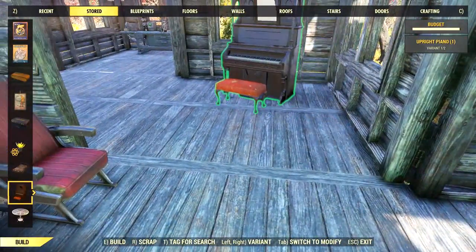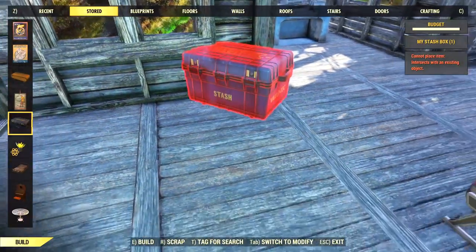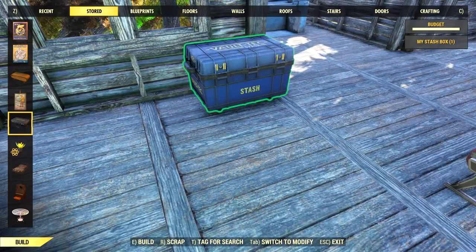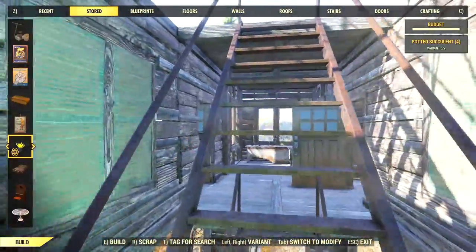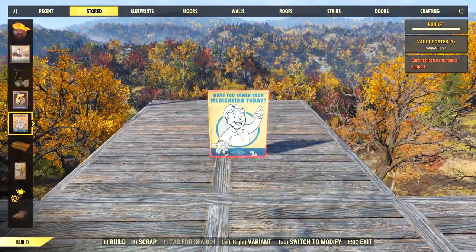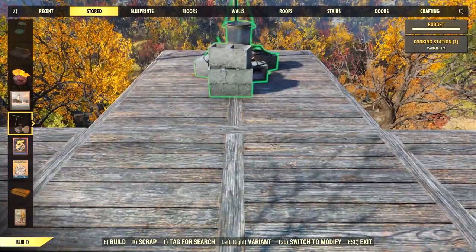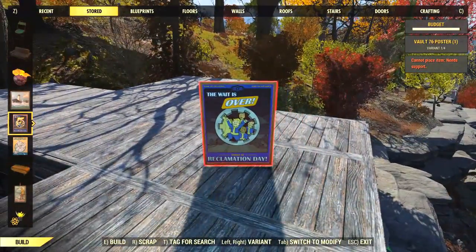I need a stash box up here so I don't have to run downstairs every time, so we can put a duplicate right there. We are just about there, just a few more utility items to place up here. The cooking station I'm going to do outside so we don't get smoke inside the house - and then I have a nice view when I cook.